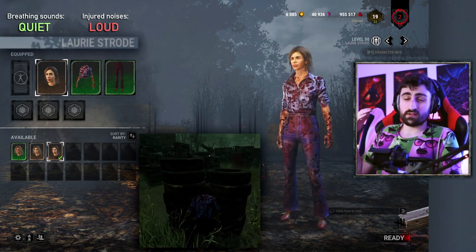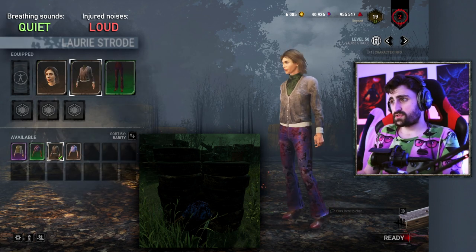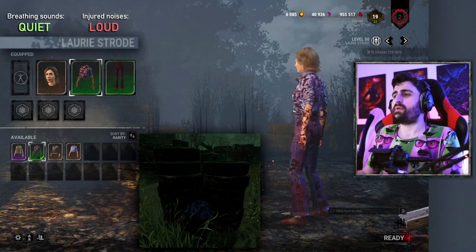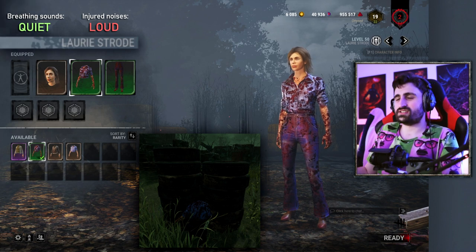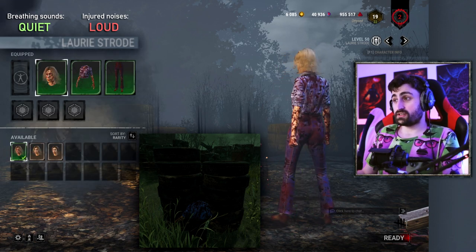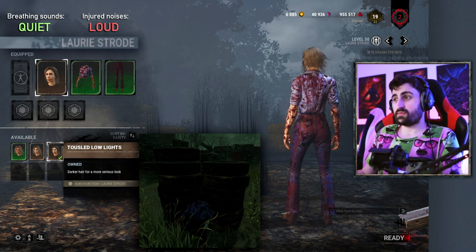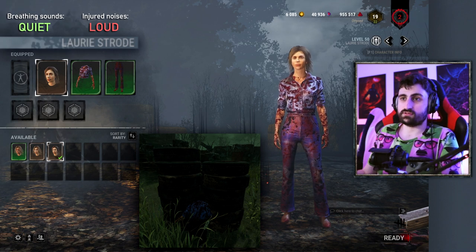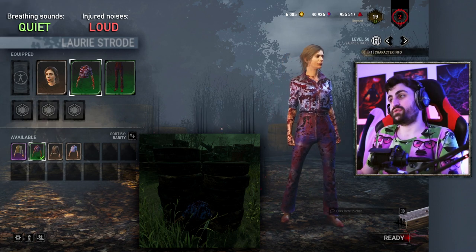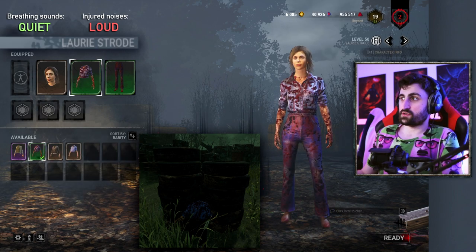Next up is Laurie. Unfortunately she's another licensed character with very few stealth options. The button-up shirt is really bright. Prestige is probably better, though not by much — she stands out against almost any background. Her Prestige head only puts blood on her face, and her blonde head is just as bright. I recommend selecting the alternative head that comes free with the DLC. Until she gets new cosmetics, there's really nothing going for her in terms of stealth.